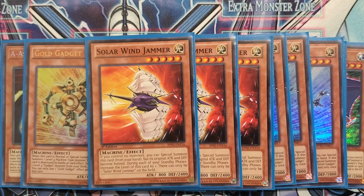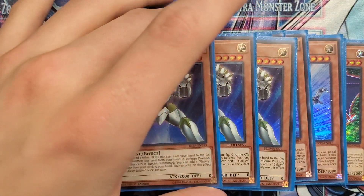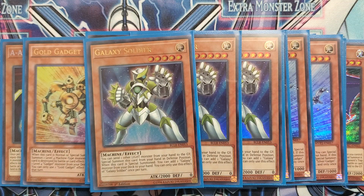Moving on, we have three copies of Galaxy Soldier — obviously a great extender. It helps you discard a card, and what I've noticed now is that discard outlets are very important in the Buster Griffin combo. You have to have some way to discard your last A, B, C piece, and this is one way to do it. Also, Nova and Infinity are still great. The two-and-a-half-card combo using Galaxy Soldier and Soul Flare Dragon to make Buster Infinity still works totally fine.